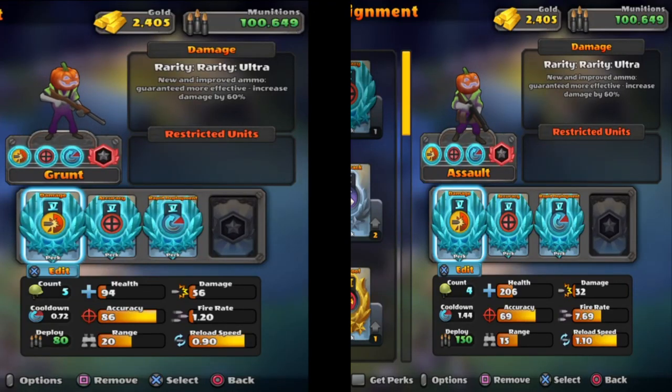Hello my friends and welcome to Grunts vs Assault test. Let's look a little bit at the stats — you can see both of them, they have the same perks, no hero perk. So let's start with Grunts. As you know, Grunts are necessary for hard fights, but if you are a low level you have to know this because you are using the assault in your battles. For 80 munitions you can deploy 5 Grunts; for 150 you deploy 4 Assaults, which means a lot. The fire rate is the thing that actually makes the difference between the two of them.